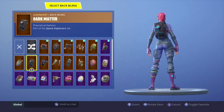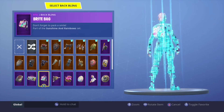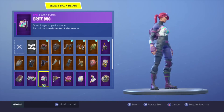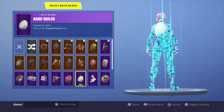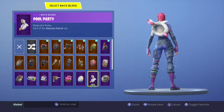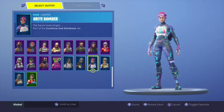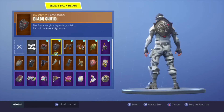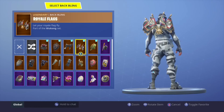Next up we have the Brite Bomber. The Brite Bag, Boombox, and Easter egg go with this skin in my opinion — or maybe the bow. The Brite Bag definitely looks good with this skin and all that good stuff.